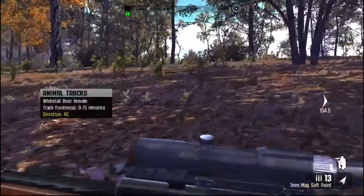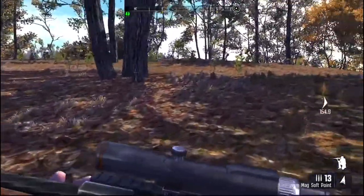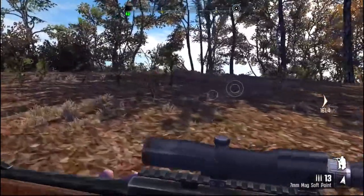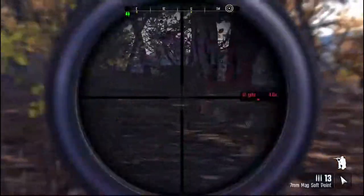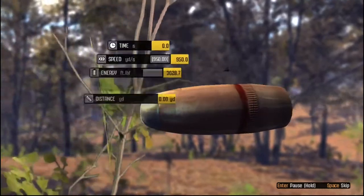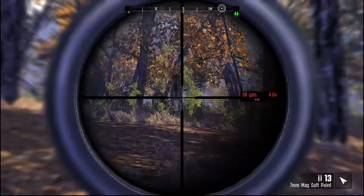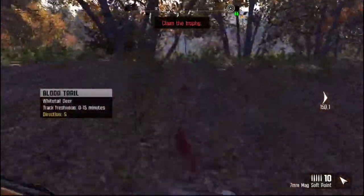The wind's not in our favor but let's quickly have a look here — maybe there's a buck in this herd so we can take a shot. The wind is definitely not in our favor. Okay, so there was a buck in that herd. Let's quickly collect.